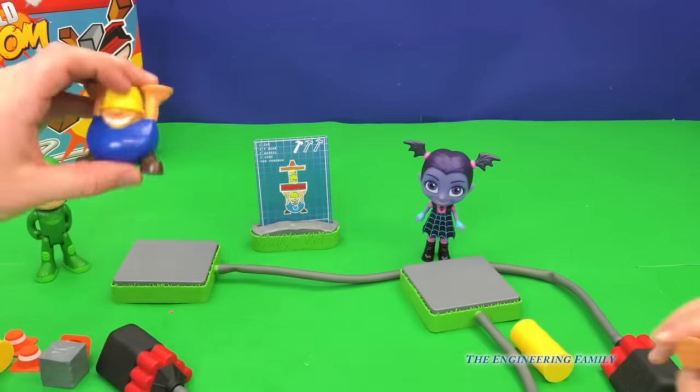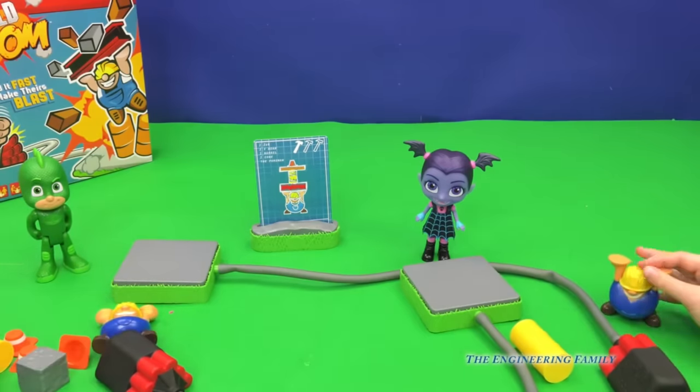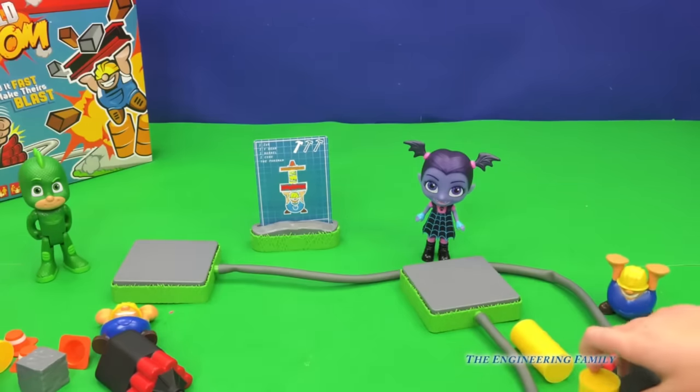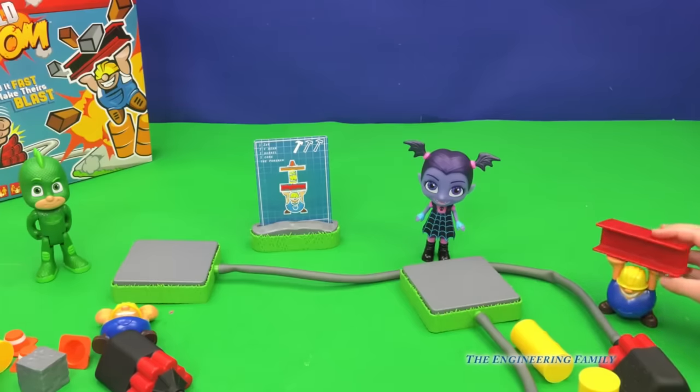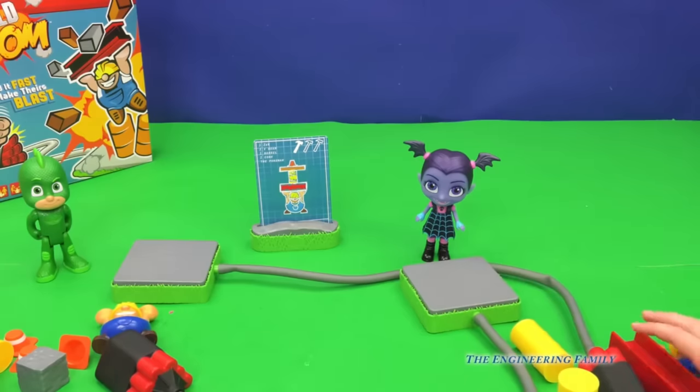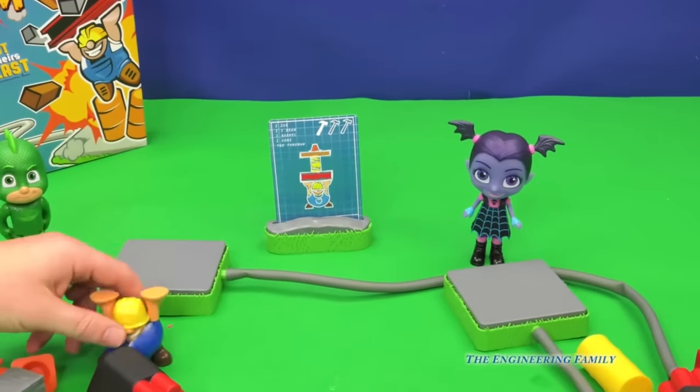We got our guy. I got my guy. We each need an I-beam, we need barrels, and then we need a pylon. Wait — how do you... I have a question. You put it just like that? Yeah, just like that. Alright, so here we go. On your mark, get set, go!